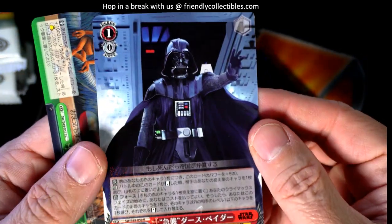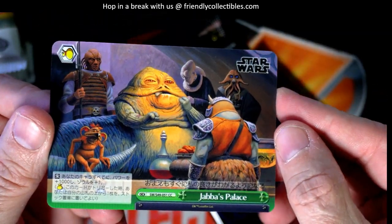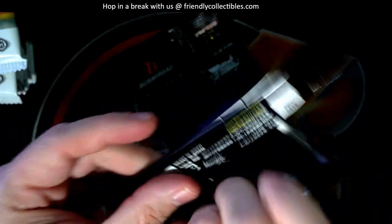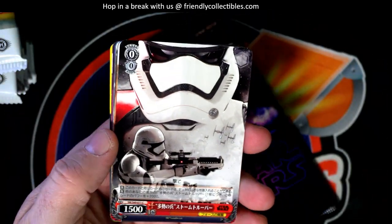Uncommon, and there's a rare Vader! Alright cool, cool. And a Jabba the Hutt climax common. Alright, two packs left for Troy - so that SR was the king of the hill so far, man. Let's see if we can't beat that.